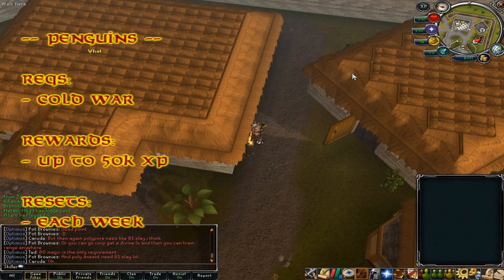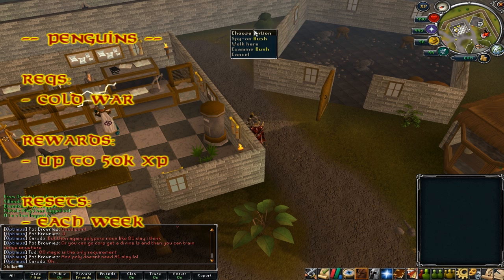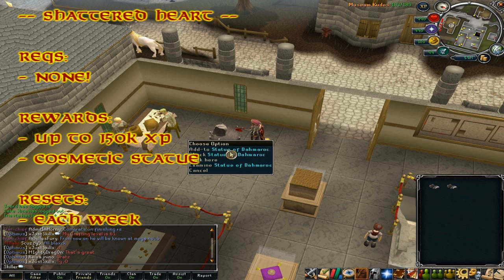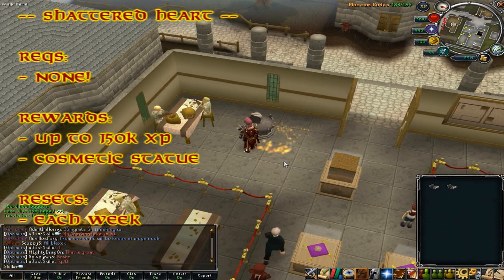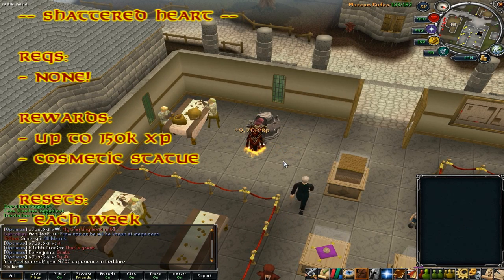Penguin Hide and Seek is a commonly used Distraction and Diversion. It can be done after completing the Cold War quest by finding random penguins scattered about RuneScape. You can gain up to 50k XP from this after completing the Hunt for Red Raktuber quest, resetting each Jagex week on Wednesday. Shattered Heart can be started by simply training any skill that gives Shattered Heart rocks — no requirements needed. Rewards are up to 150k XP in given skills and, after 30 weeks, a cosmetic statue in your Player-Owned House. Resets every Wednesday.